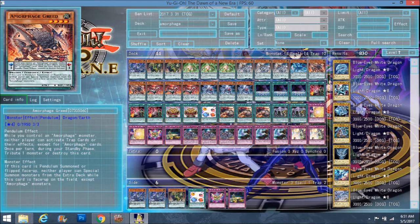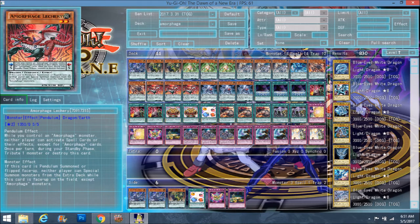Lechery is probably my favorite one because he has the best effect: while you control an Amorphage monster, neither player can activate spell cards or their effects except for Amorphage cards. Amorphages all have this repetitive tribute effect, but Lechery is the one that stops most decks because a lot of decks focus on their spell cards. Unfortunately in this deck build there's no way to search him first turn. People used to run Dragon Connector with Amorphages back when they first came out.